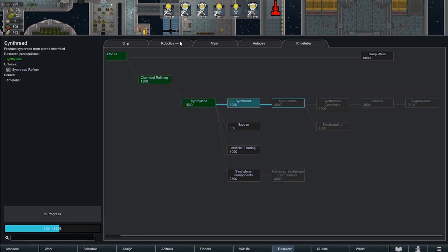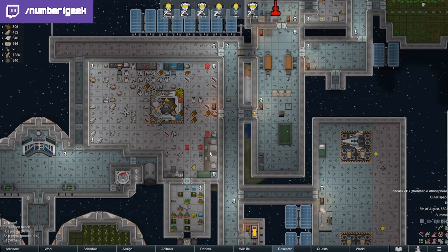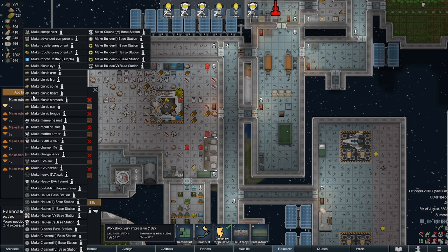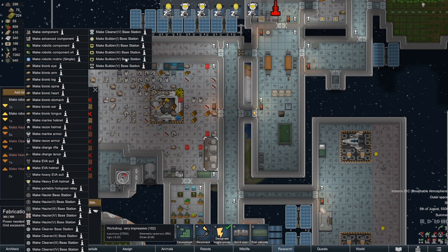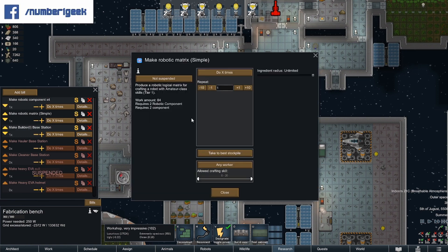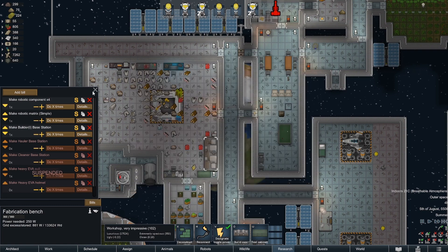Let me just have a look at my research on the bots. I do have a builder box so I should actually be able to build one — so let's do that now. Application bench: make robotic components and then we want to make a robotic matrix. Just do one there, and we want to make a constructor builder base station. So that requires two robotic components and two components, and this requires robotic maintenance and 20 steel, so we should be okay there.